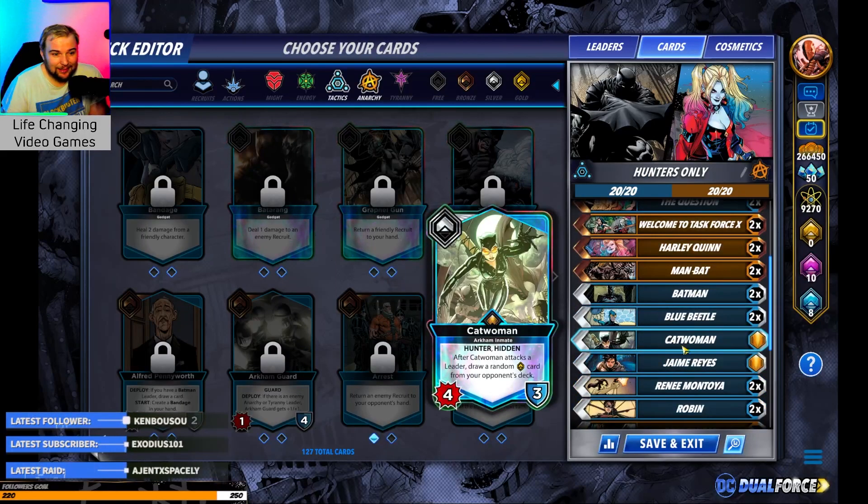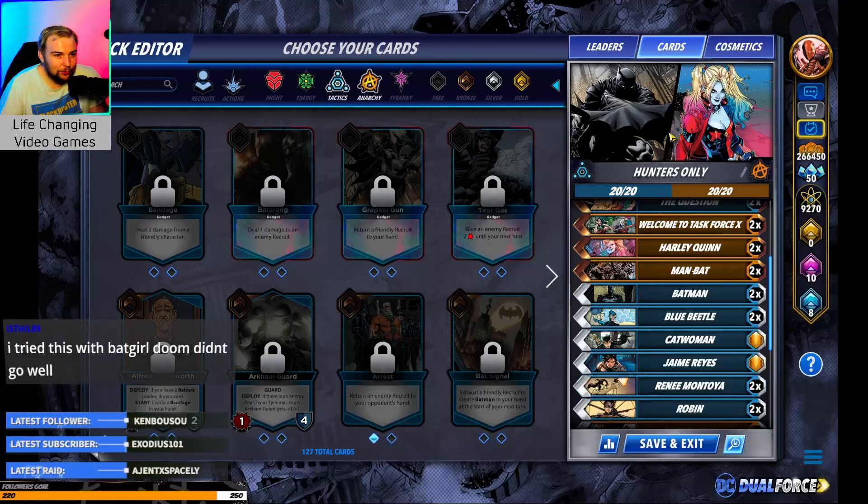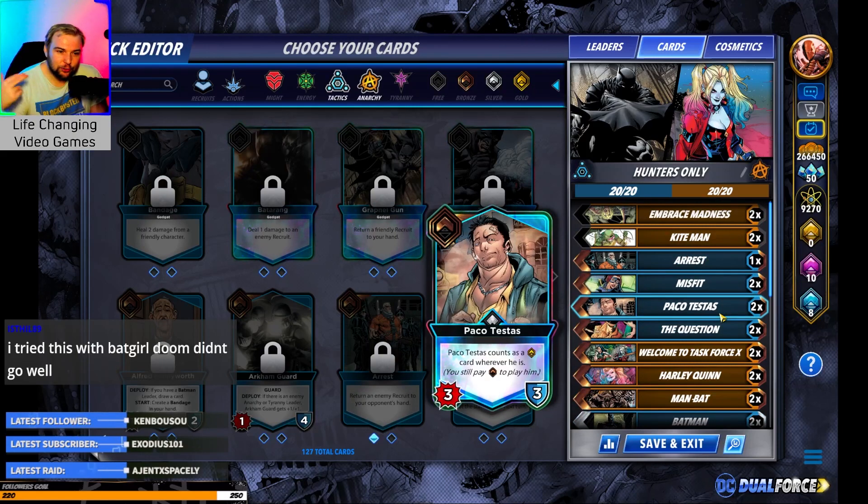If you had two Thomas Waynes on board and attack your opponent, let's say you get him up to 5 damage — now he's 10 damage. You have two 10-damage Hunters to give out, so you can do 20 damage in a single turn. We've got two leaders that are each two-charge leaders, so we can use them often.